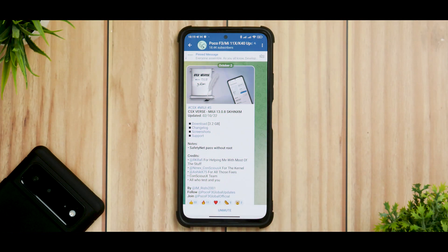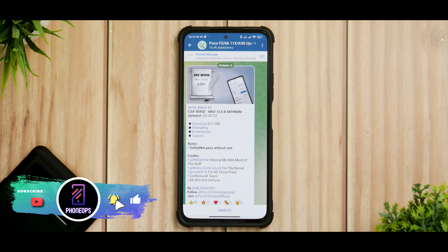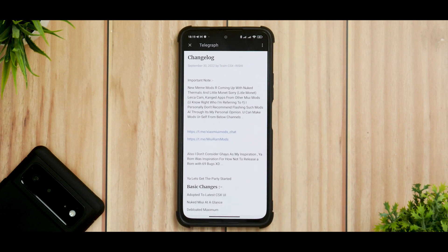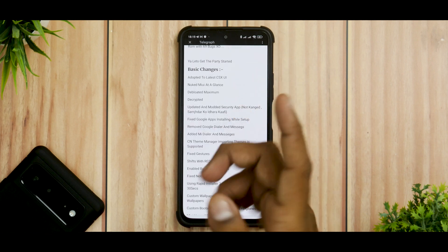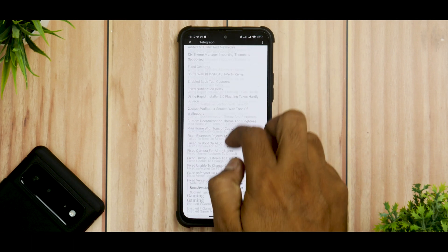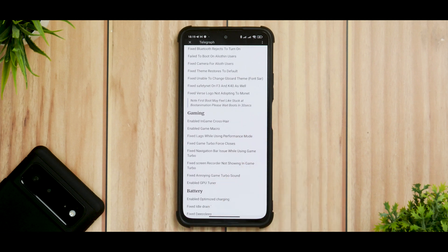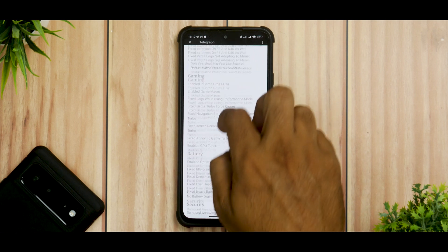Let's have a look — CSX Verse MIUI 13.0.8, updated on the 2nd of October 2022. Looking at the changelog, there are some basic changes and some gaming-related changes as well: enabled in-game crosshair, enabled game macro, fix lags while using performance mode, fix game turbo force closes, fix navigation bar issues, battery optimization, optimized charging.